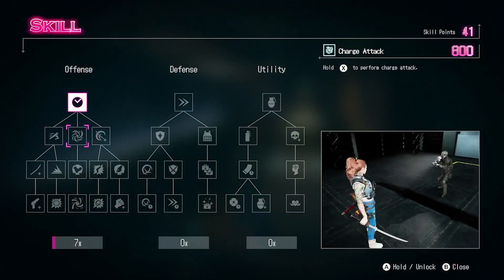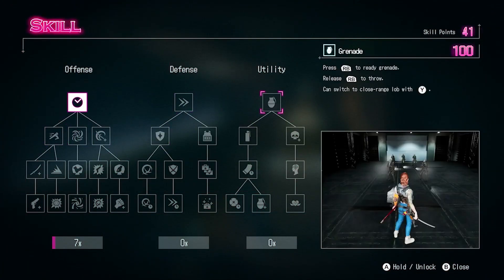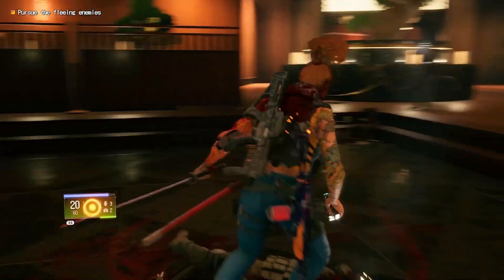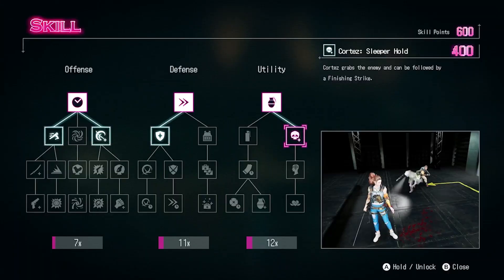Unlockable skills are divided into three categories: offense, defense, and support. There's no right order to spend these experience points on new skills, since each player can tailor the experience to their own liking.